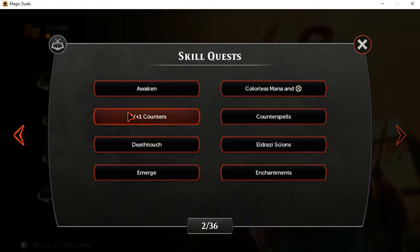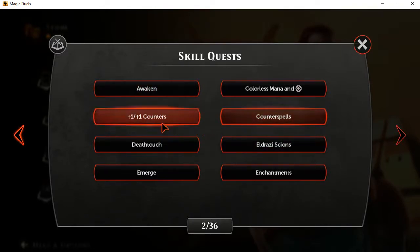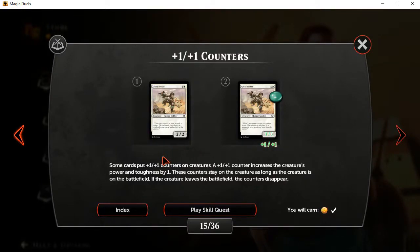One thing I'd like to go over is counters. Also, I want to go over tokens and token creatures. That'll be a little further along, and I'd also like to go possibly over emblems, if at all possible. I'm trying to remember if that's part of the planeswalker lesson. But for right now, I'm going to be going with counters first, and continuing from there.